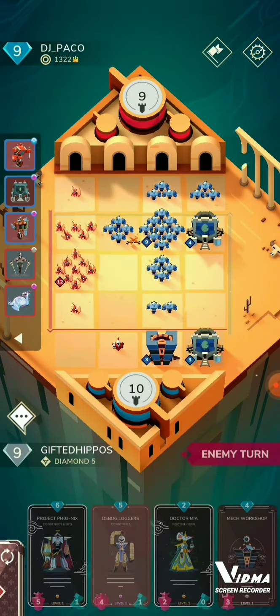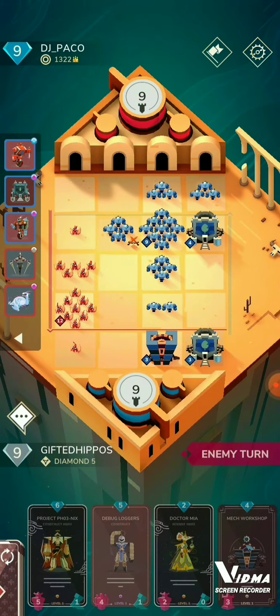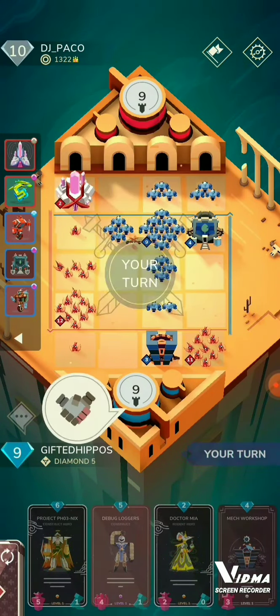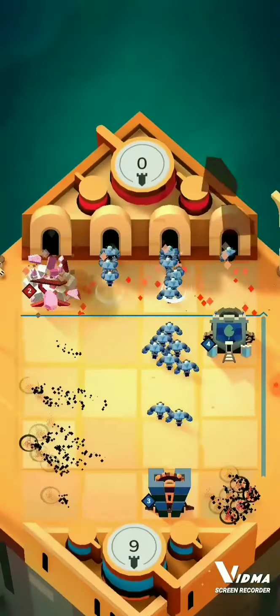There is six strength on his line, and they will both be buffed up by the upgrade point next turn, which will be ten damage — lethal overkill by one. He gets another temple of the heart down, but it's too late. And that is game two.